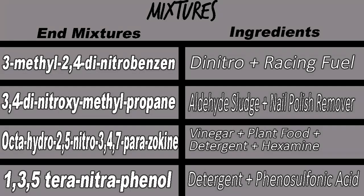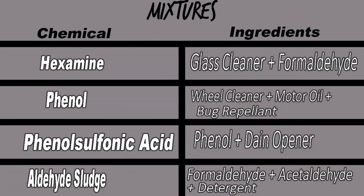In mine, I need 3,4-dinitroxy methyl propane to defeat the radioactive thing. For you, it's going to be completely different — there are a couple different combinations that this can be. Here is a chart of all of the combinations that you could get. The ones on the left are the final mixture that you're going to need to make, and on the right the ingredients are everything that you need to make that exact chemical. For me, I need 3,4-dinitroxy, and to make that I need the aldehyde sludge.